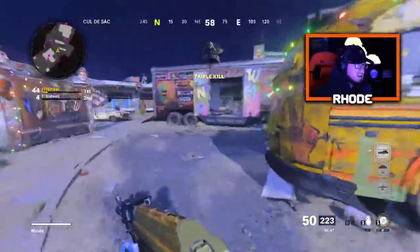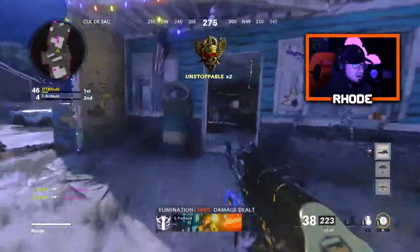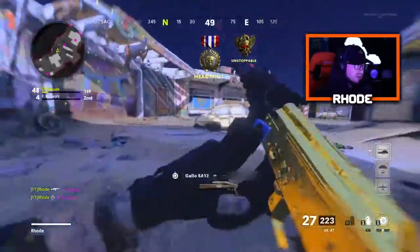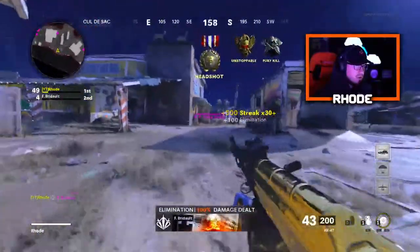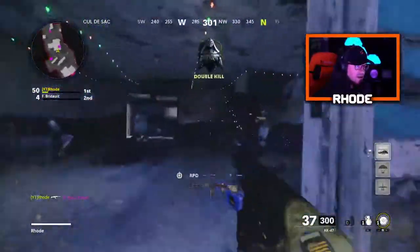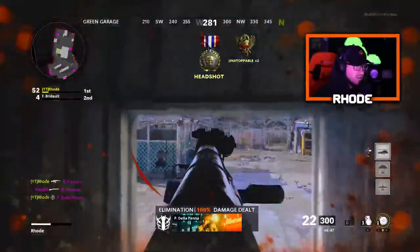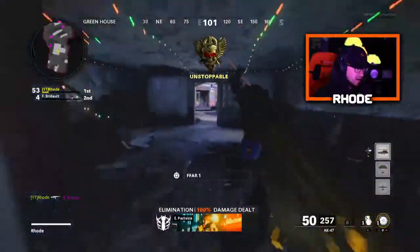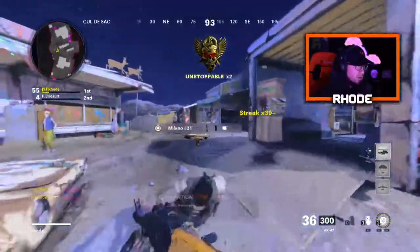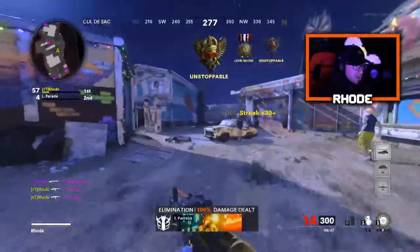Now go to settings and enable both target aim assist and ADS aim assist. You guys are going to see the difference — how much of a laser it is. It literally snaps on like it's insane. You won't miss a shot, it's unbelievable the difference it makes. You're going to really see it — just straight up beaming people. The more you do this method, the better you're going to get.